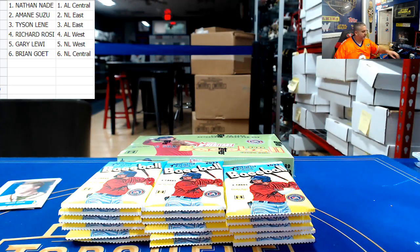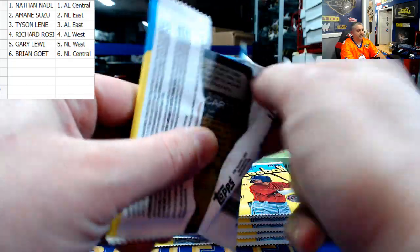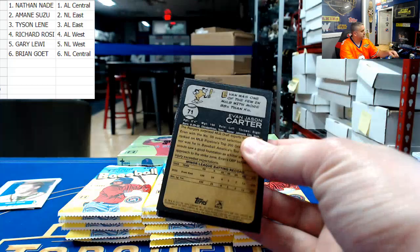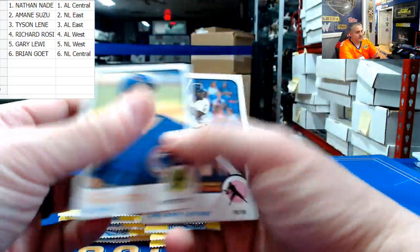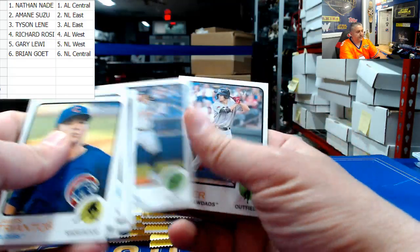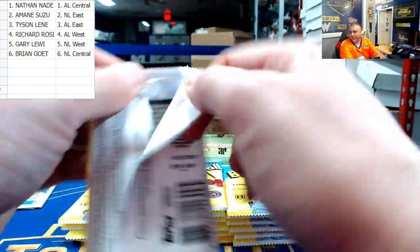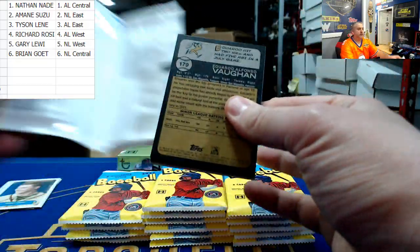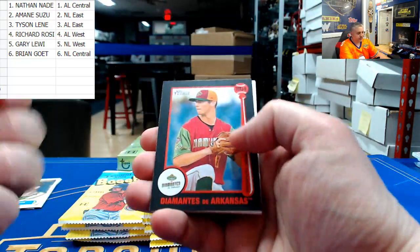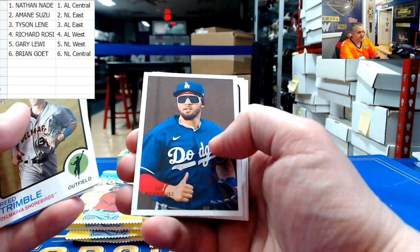Let's get going into some Heritage Minor League. We're going to find the hits first and then we'll backtrack and flip through and see if we can find any of the image variations, which are usually listed up in the top corner. Anything over 200 is part of the high number extended series. There is Diamondbacks, Brandon Williamson, there is Luis Rodriguez - the pride of former Bowman Chrome.